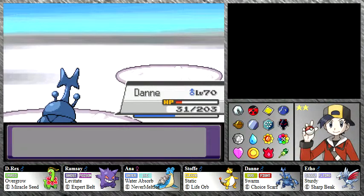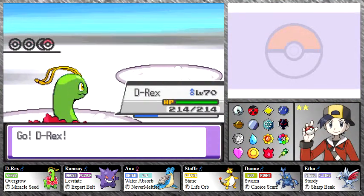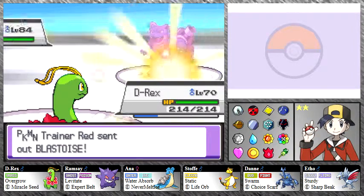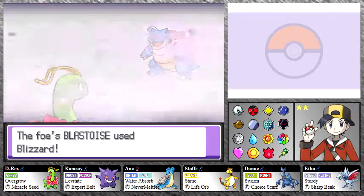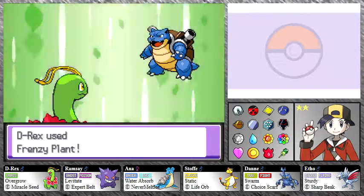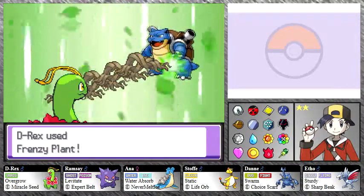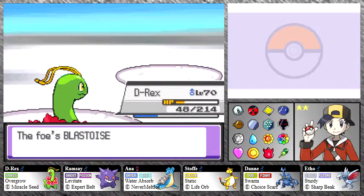Blastoise! Glad he's sending that one out now because I'm going to send out D-Rex to take it down. Blastoise is a pure Water type with good special defense and defense, and decent special attack, attack, HP, and speed — very balanced. Oh, that Blizzard with 100% accuracy in the hailstorm is just bullcrap. Look at that defense — I don't care what anyone says, D-Rex is awesome. Frenzy Plant — Meganium tanked that Blizzard and took Blastoise down in one shot!